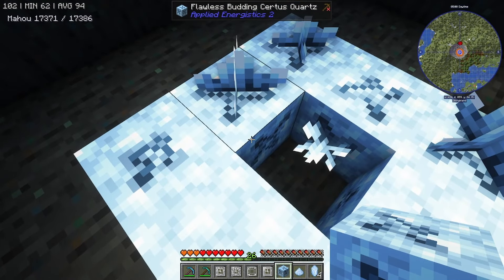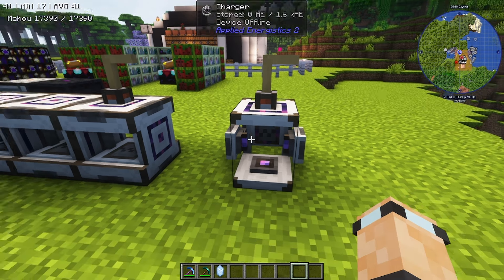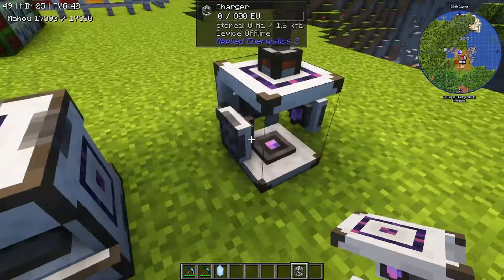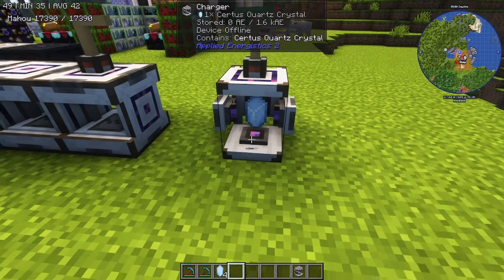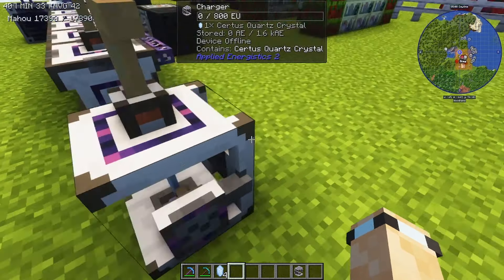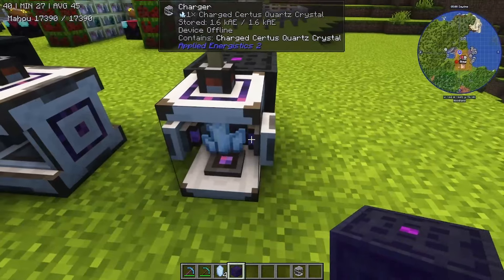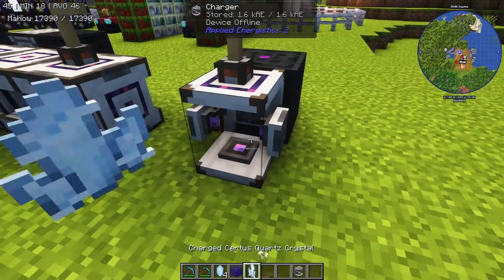The way you get charged certus quartz is with a device called the charger. The charger has a simple recipe — just a bit of copper and some iron. You might wonder how to get energy into it, but you can just slot the certus quartz in. If you connect it to an energy system — like this creative cube here — you can see it's already created some charged certus quartz.